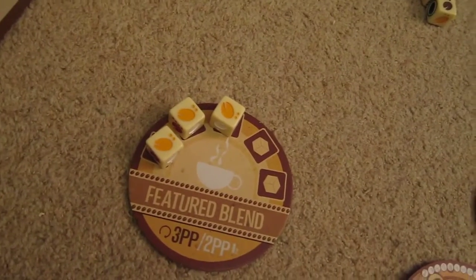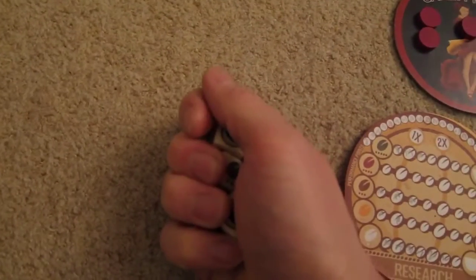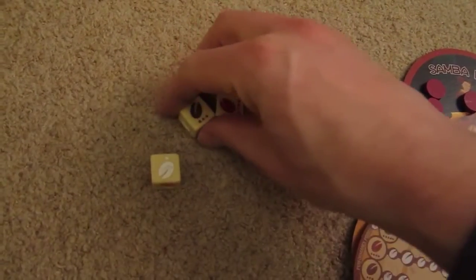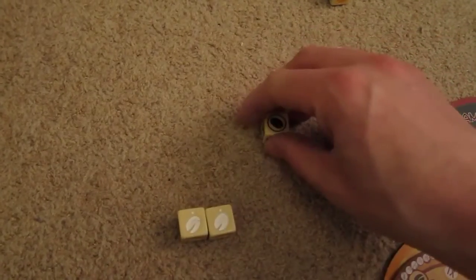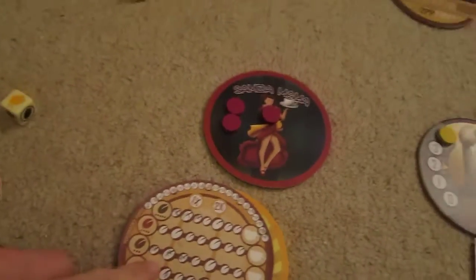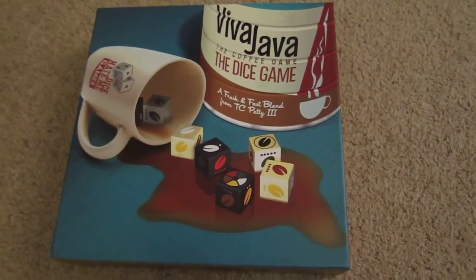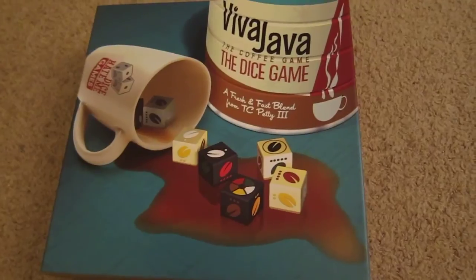Chances of getting three whites — shall we have a go? Let's do it. I'll give up that feature blend and roll these three — the only ones I need to re-roll. Going for three whites, I have two re-rolls. Oh, there's one! Those flip to a white. I can use the flip to do that. I have my last re-roll. Two is all I needed — one, two! I get three points for completing the track. I win! Ha! Take that, Omniblend Transglobal — your cheap labour and cheap coffee, that's where it gets you. So that was my run-through of Viva Java: The Coffee Game, The Dice Game by T.C. Petty III, published by Dice Hate Me Games. I hope you enjoyed it.